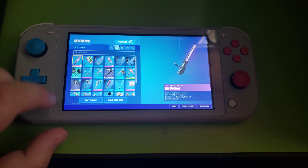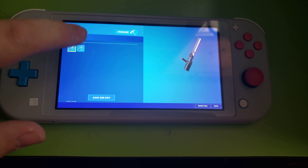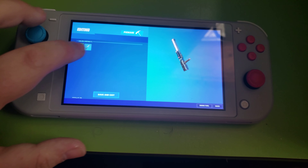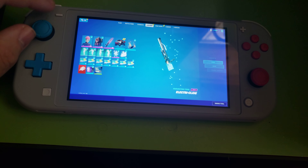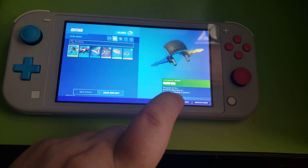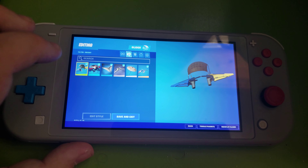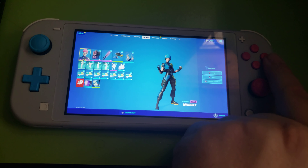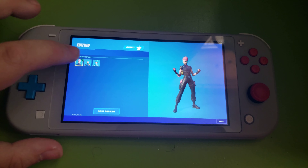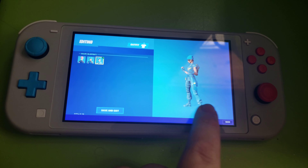I'm on my Nintendo Switch Lite. Dude, that's sick. And that's two edit styles — there's the pink and the blue and yellow. I'll probably put the blue and yellow on. I wish they had just the blue style. This skin right here has three styles: the default pink and blue, the blue and yellow, and then the blue one, which is my favorite.